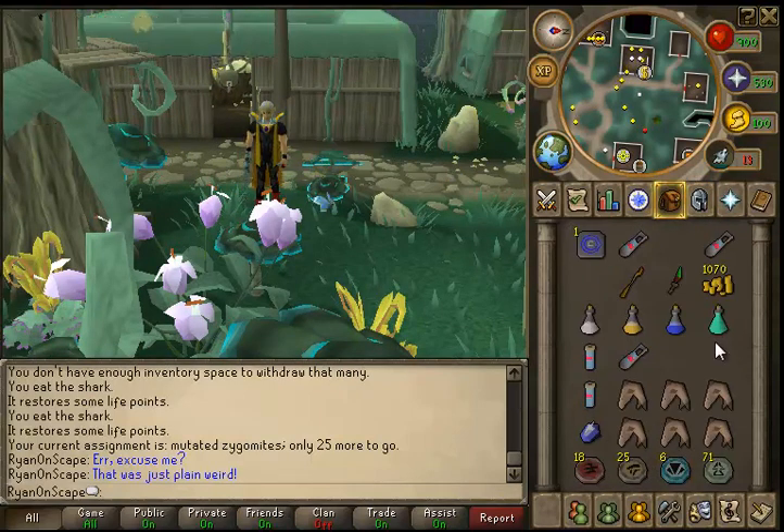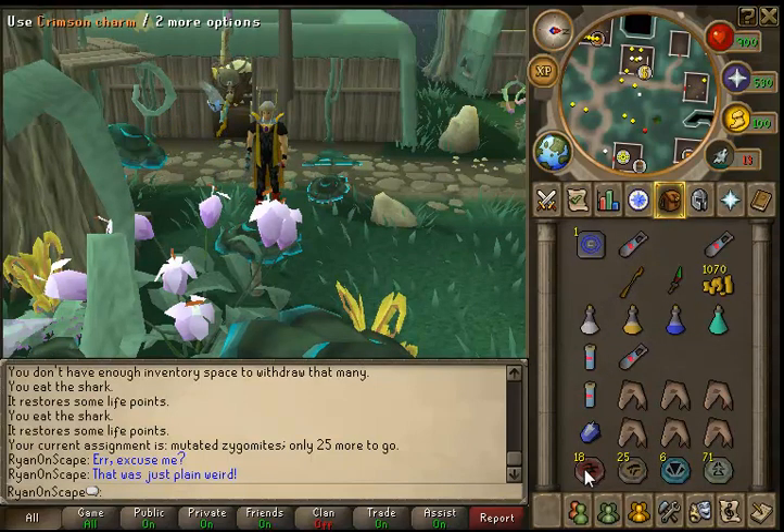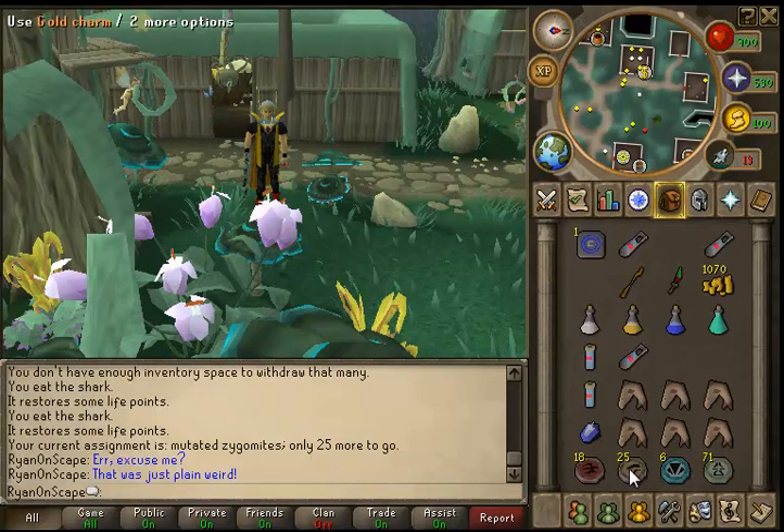The inventory is going to be pretty simple. I'm just going to have all my pots there and my charms, just from previous slayer tasks.